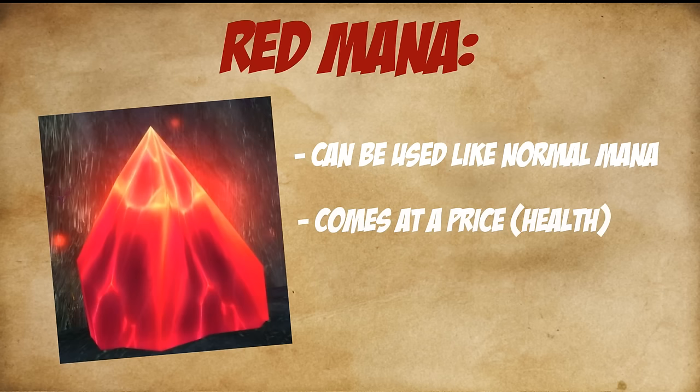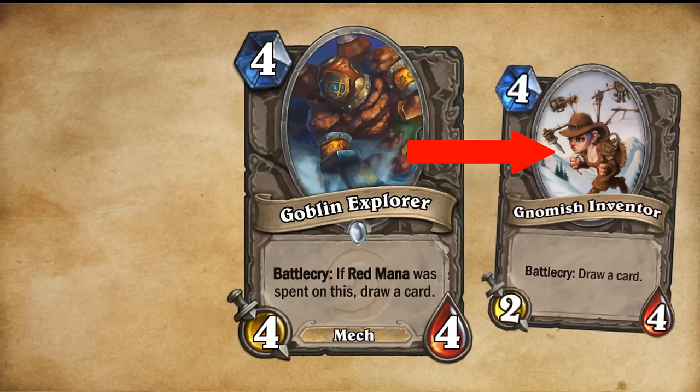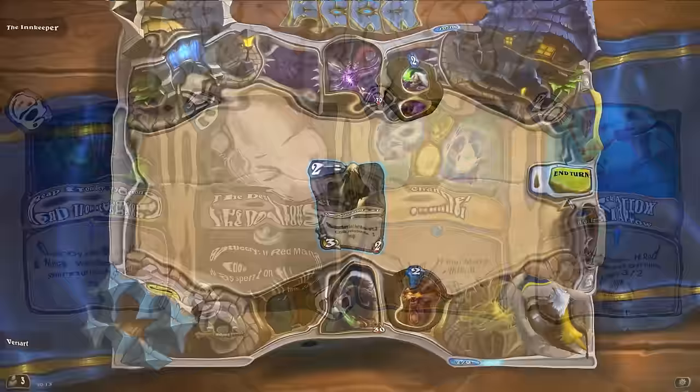And then you can have synergy cards like this: Goblin Explorer, 4 mana, 4-4, Battlecry — if red mana was spent on this, draw a card. So slightly better than No Mission Venter if you combo it. And then of course you can go even further and have class cards that produce red mana in their own very unique way, and much more synergy cards where entire new decks can be made.